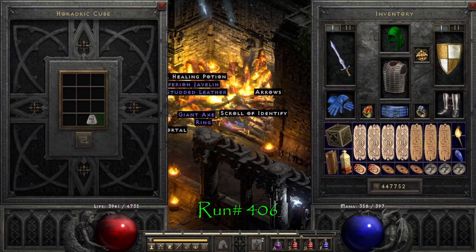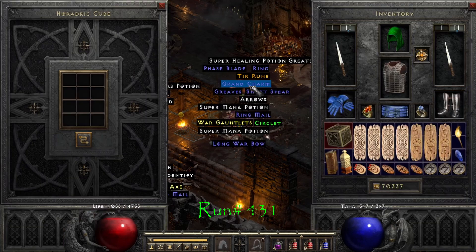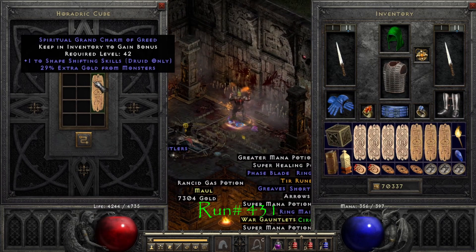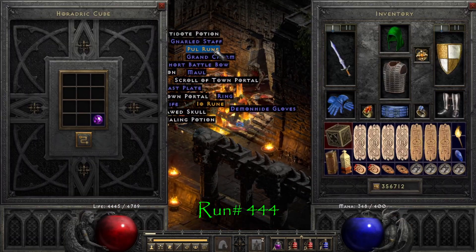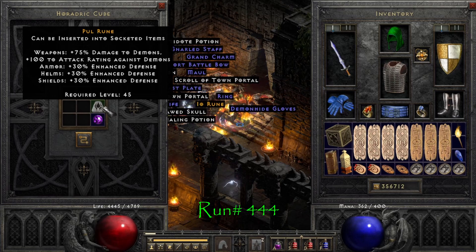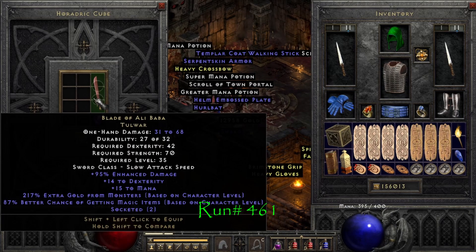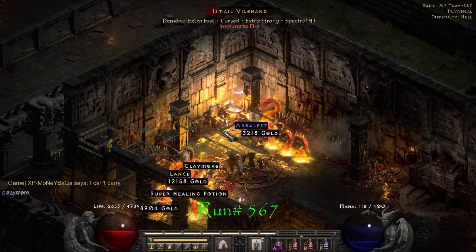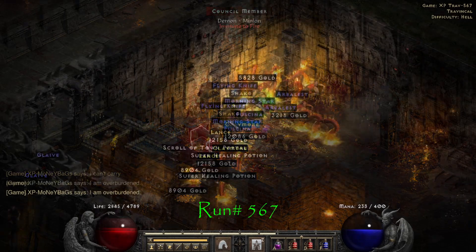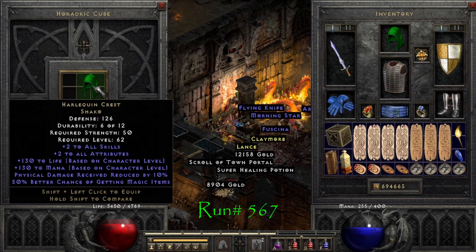On run number 406 we find another Lem rune. Run 431, we find our second Shape-Shifting Grand Charm. Run number 444, we find a Pul rune. On run 461, we find Ali Baba's favorite blade. On run number 567 we find probably the hottest item at the start of a ladder — Shaco.